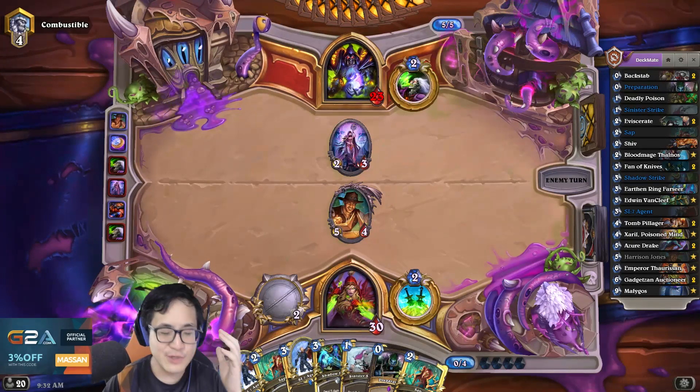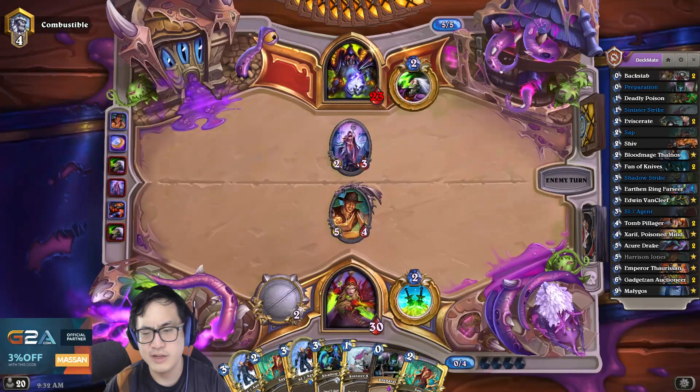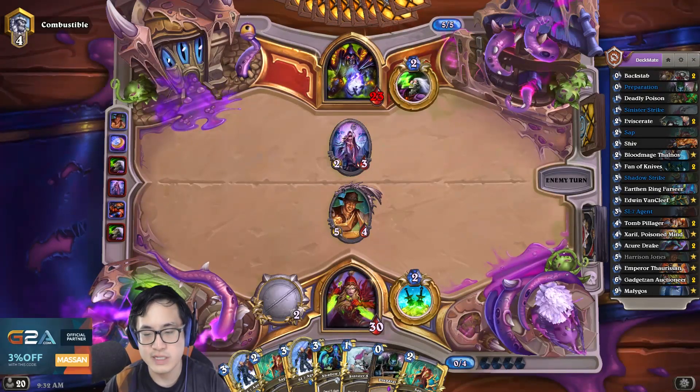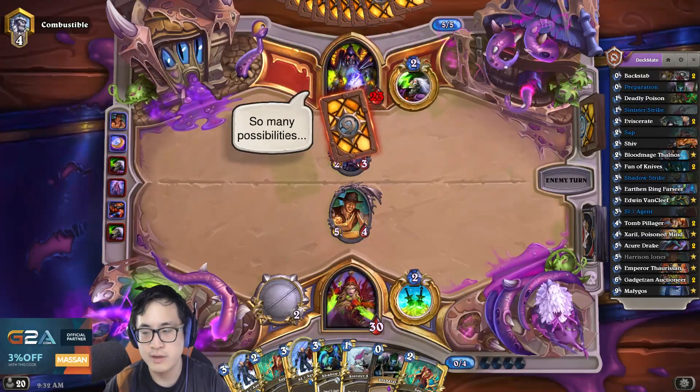I'm just trying to make it really awkward for him to use a single target removal — Dark Bomb — and run 2-3, making that a 2-for-1. Whereas SS7 agent and Sinister Strike are really, really important in this matchup to keep, because of Malygos.